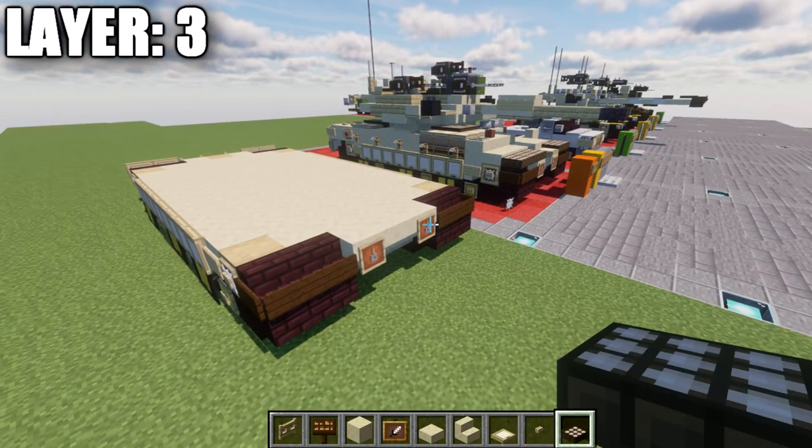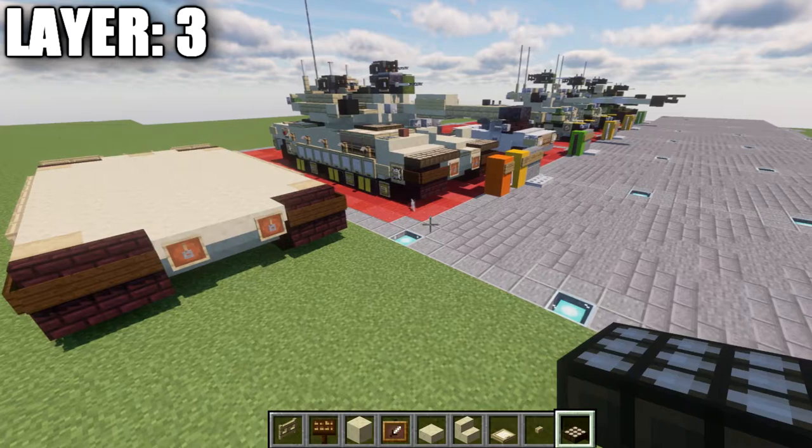Moving into layer three. This is where we start to get into some asymmetry — pay close attention to what goes on which side. We'll definitely see asymmetry once we get into the turret as well, so take your time with the asymmetrical parts as they can cause mistakes if you're not careful.